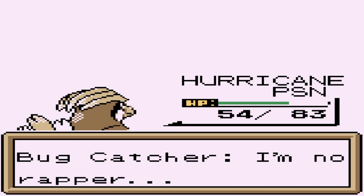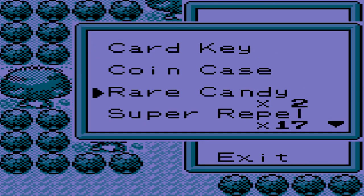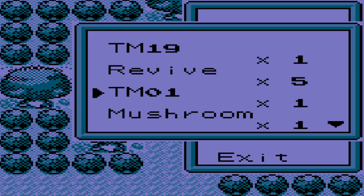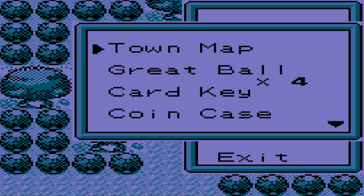Fly attack does its trick — goodbye Venomoth. Welcome to the level 30 club, Hurricane! Bug catcher has been defeated. Let's go ahead and heal our Pokemon. We got super potions, which we need on Hurricane. Kathy can survive, but I have two Pokemon who are hurt right now.